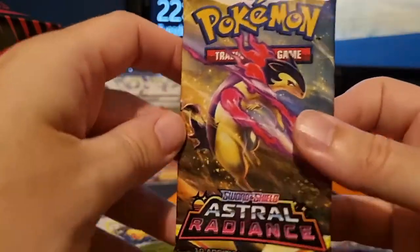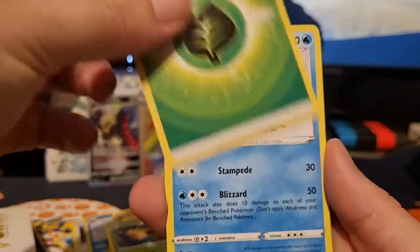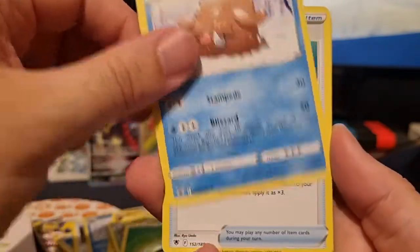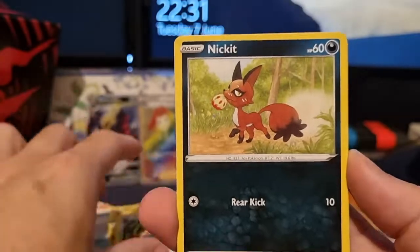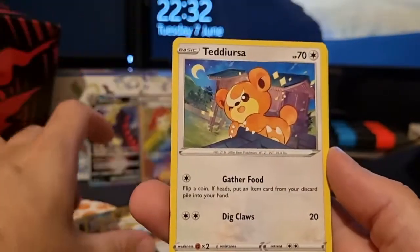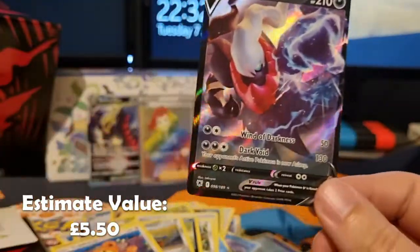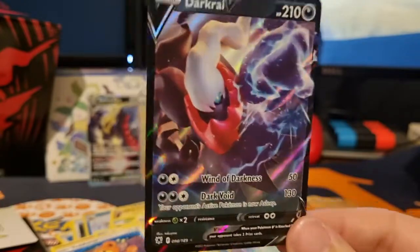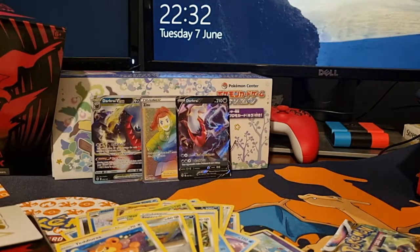We've got three packs left — what can we get in these last three? This one here starts with a Grass Energy card — a Piloswine, Super Effective Glasses, Bronzong, a little Nickit, Togepi, Charizard again, Magnemite, Teddiursa, a Hippodome, and — oh wow — we get the Darkrai V as well! So we get the V-Star and the V in the same box! Getting all my favourites tonight.